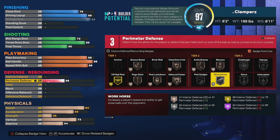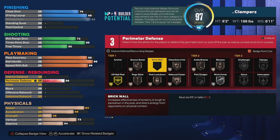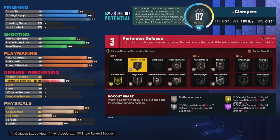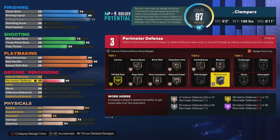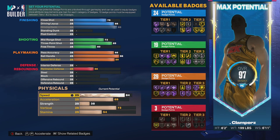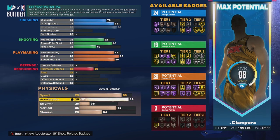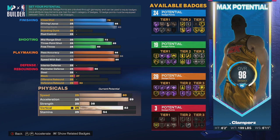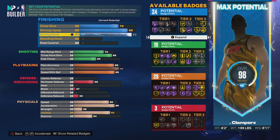For defense, this build has no defense. I put it up to three so we'll be able to use workhorse as our core badge and put on something else like off-ball pest, menace, or whatever. Stay tuned if you want to see a build with defense - I've got another build with defense in this same video. For me this is a pro-am 5v5 build, rec 5v5 - I'm never going to guard ball so I don't need defense.